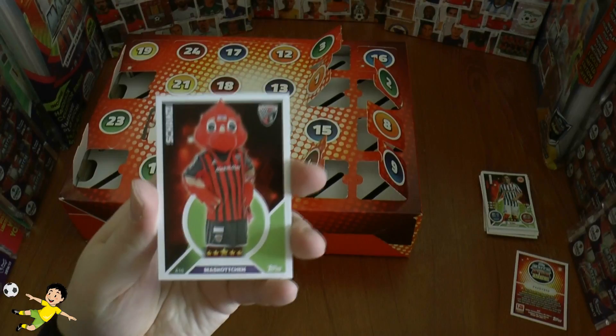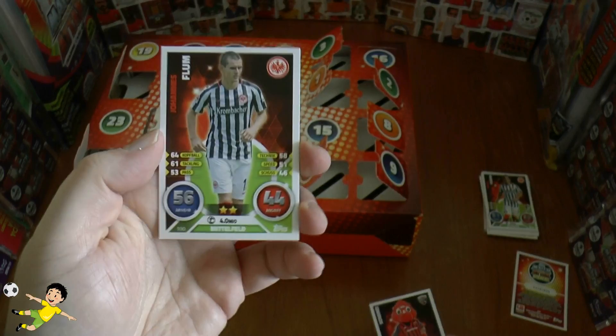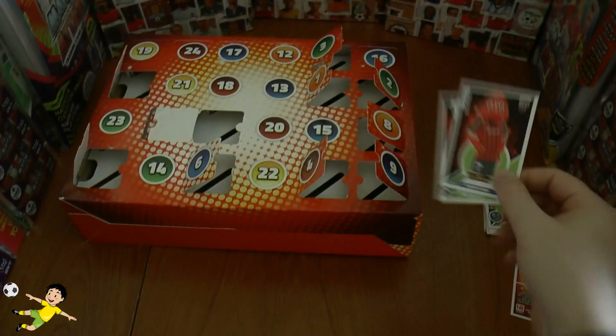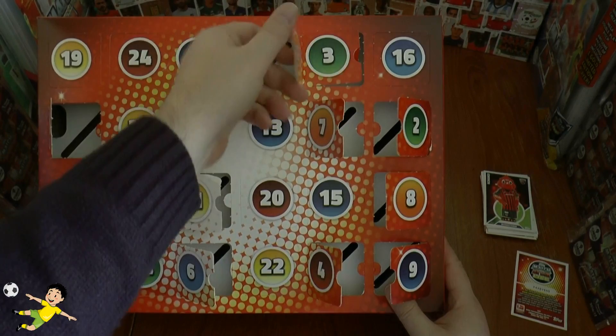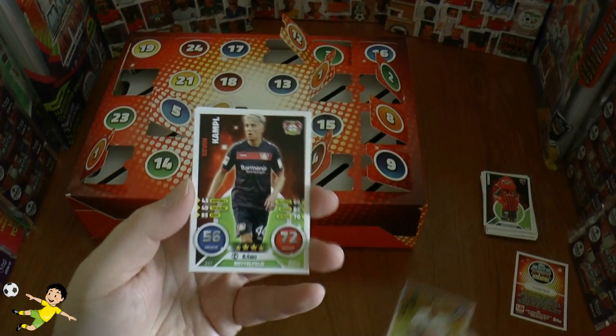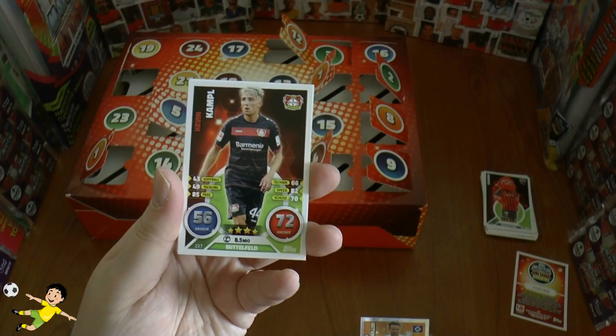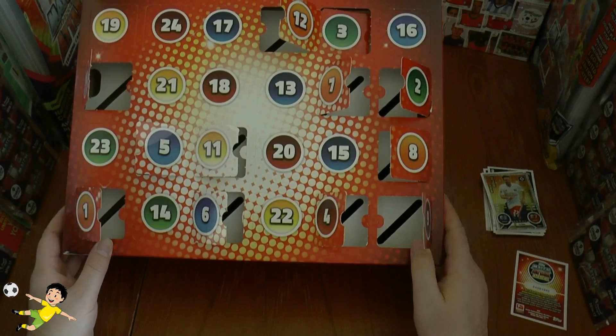Day 11 brings what I think is my favourite mascot so far — Shanzi of Ingolstadt, very very cool — and Johannes Flum of Eintracht Frankfurt completes that. On to day 12, and it's our first match winner: Nicolai Muller, and we actually get three cards in this one — Kevin Campbell and Terezino of Hoffenheim. Three cards in door number 12.